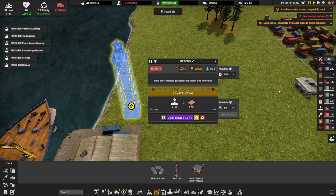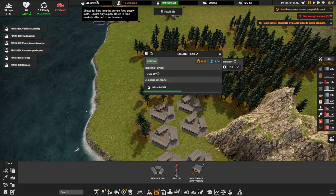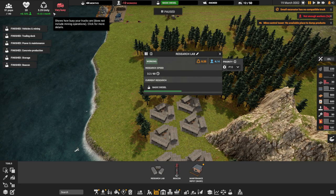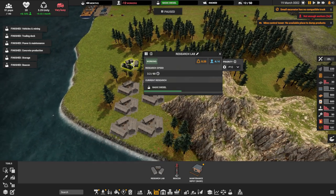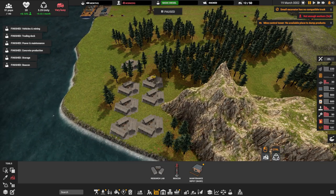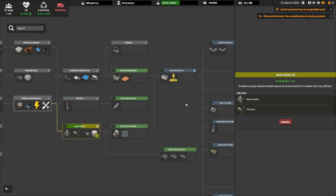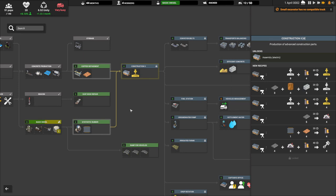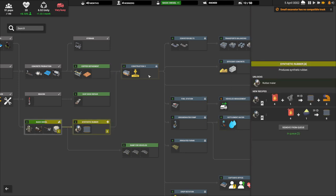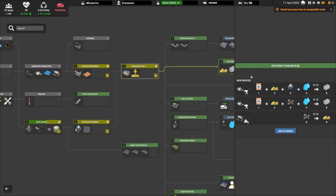Set the beacon to max priority. We're going to need one total unity for this, so we don't want to go below that. We're going to want to delete four research stations since we're far enough in our research — not a big deal to lose four of these. Basically we just have to get to construction tier 2, then get efficient concrete.